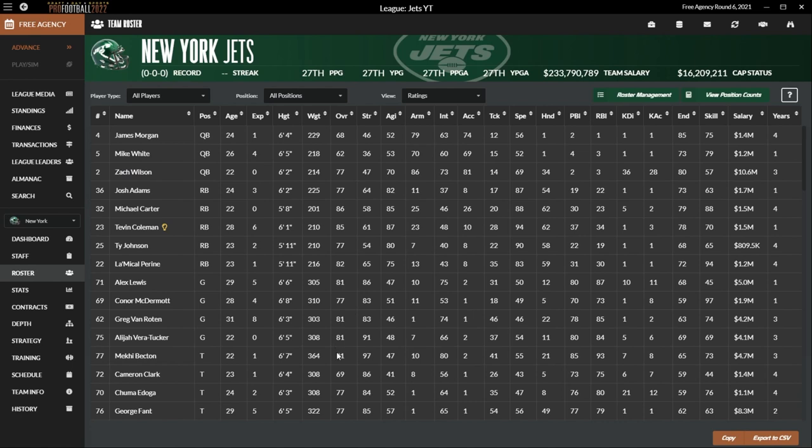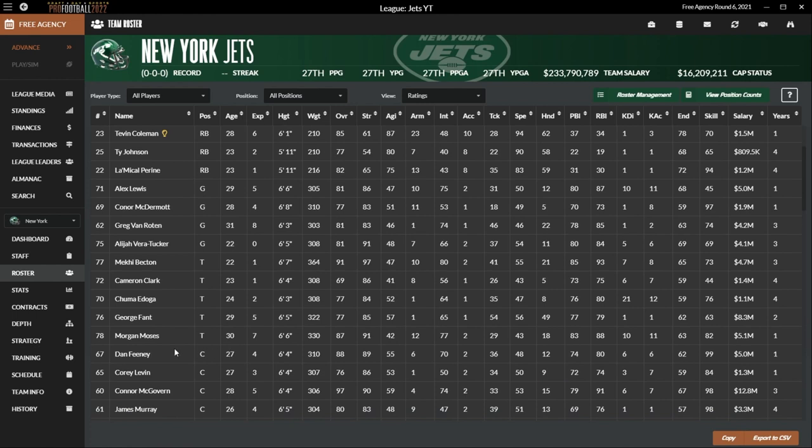Our offensive line isn't bad. We've got Mekhi Becton at one tackle, three guards rated 80 or over including a young Alijah Vera-Tucker — who is also a rookie. Our other tackle is Morgan Moses. Between Feeney, Moses, Becton, Tucker, and Lewis, we have a pretty solid offensive line. We'll take advantage of that and run heavy.